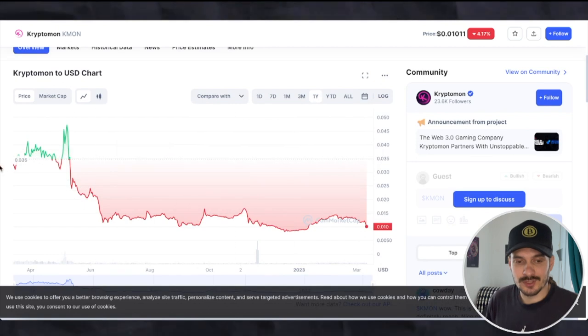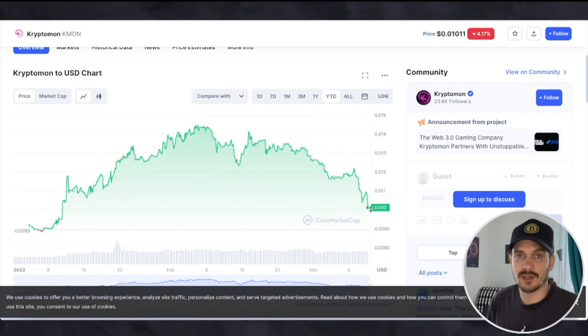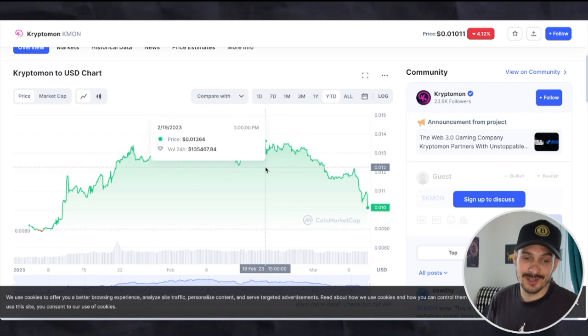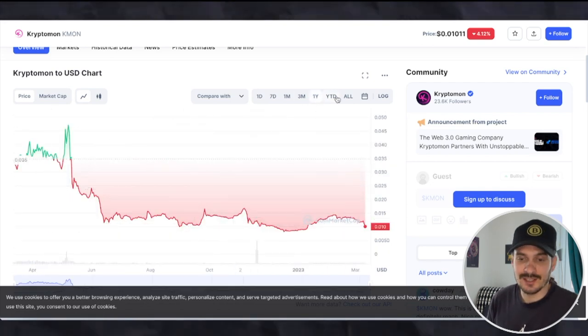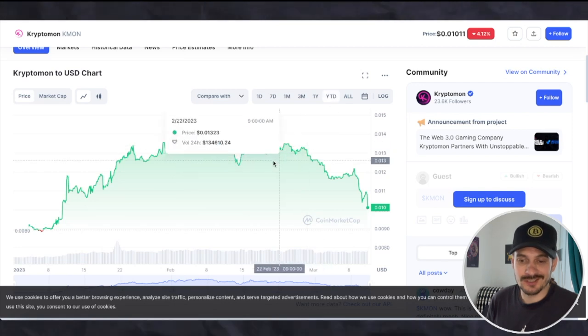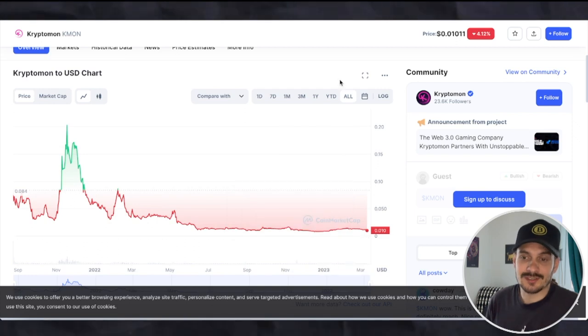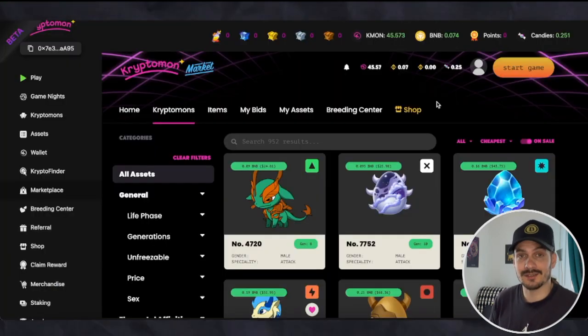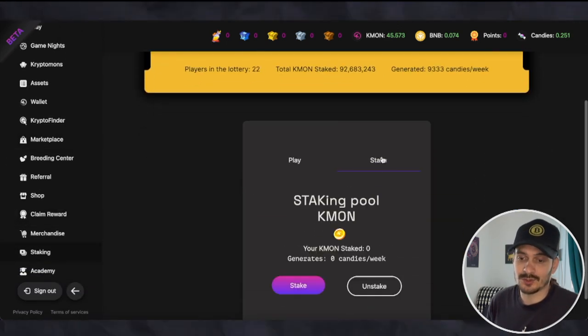Maybe in the next bull market where everything shoots up it'll be good. The KMON token has been going down over the last year, but this year it has actually gone up a little — though it's again down now. We're waiting for more features to be implemented, and whenever things get announced and implemented, we will see hikes in the price. If this game manages to become mainstream or go back to a price of 20 cents — right now it's at one cent — there is potential just in the price.